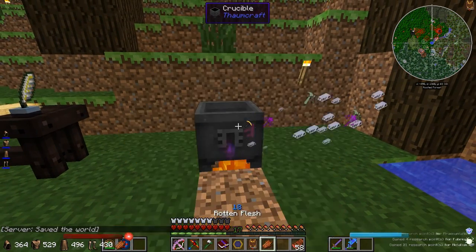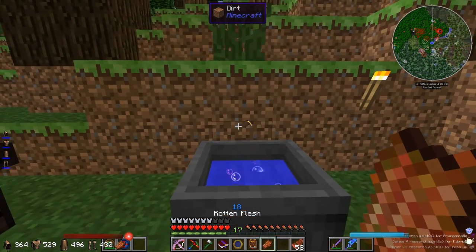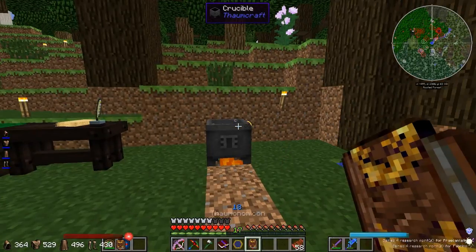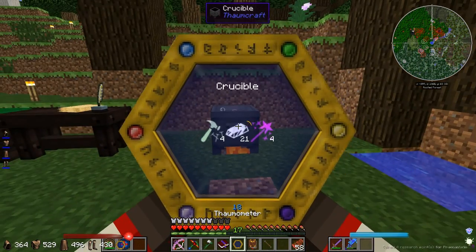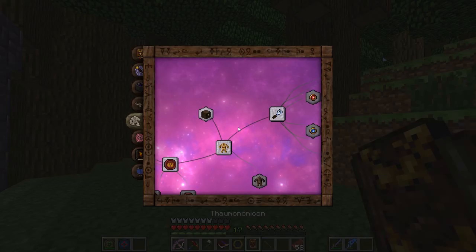Might as well get some stuff from the crucible. Bam! Whoa. So we threw in two of the things there. I know there's something you're supposed to be able to use — that you can see what's inside of it, but I haven't seen anything. How do I see what's in it right now? I have no clue.